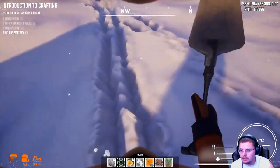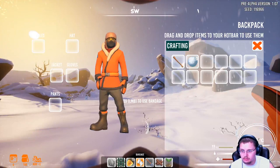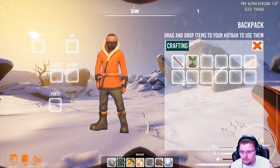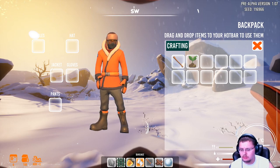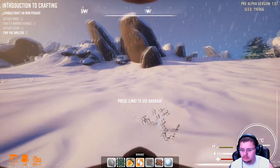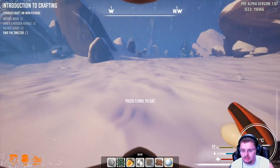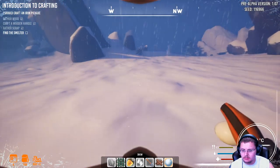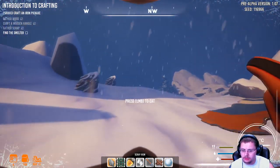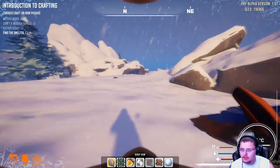I didn't even notice that my feet are making snow prints — that's really good. You're doing really well with this game; I'm very happy with it. Let's get more water before I die. Eat some snow — I used my bandages, that sucks. Let's run to try to get our body heat back up. I have to try to find a smelter.